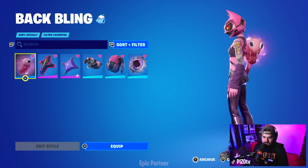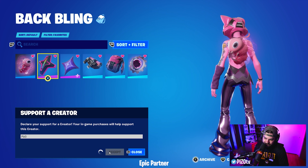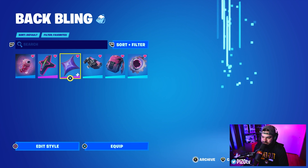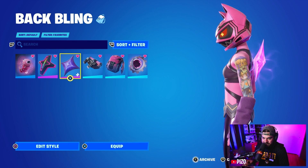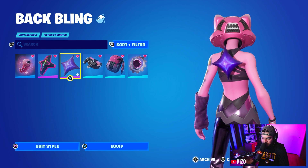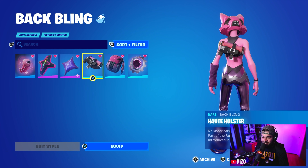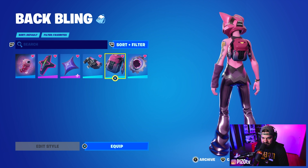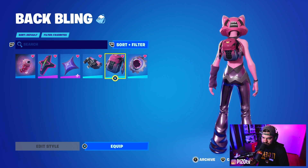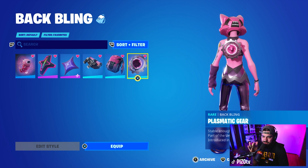For the Cosmic Crossfade combos we have Shadow Star — what's interesting is once it's reactive, it completely matches the logo on her chest. The Hot Holster is a bit of a stretch, but because of the purplish-blue pants you can kind of see the gradient change. And Plasmatic Gear goes really well with the second and third styles.